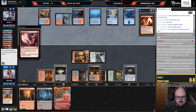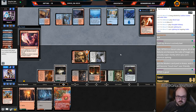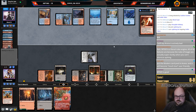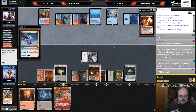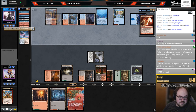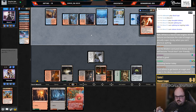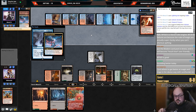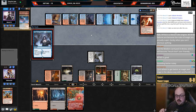Sacking the Goblin token is bad if they have Spikefield Hazard, which these decks sometimes play, so I'm actually not going to sacrifice the token. Galvanic Iteration — oh, they're going to Timewalk us. We have one Phoenix in the graveyard though. I'm still getting there — my throat's still pretty sore so I don't know how long my voice is going to last.